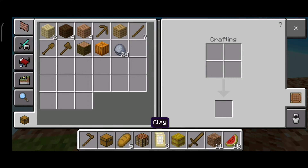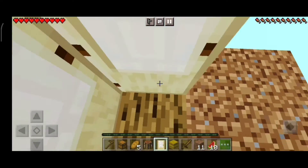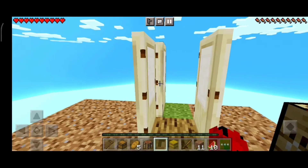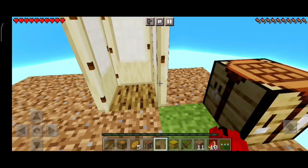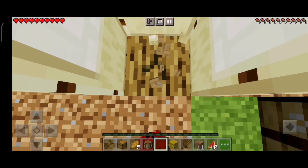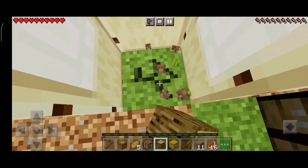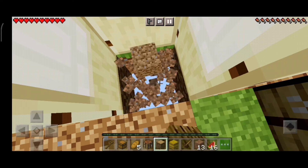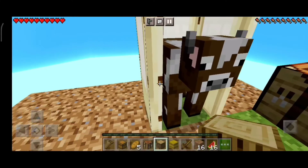I don't really like this birch door but I have an idea — I'll place it in the Skyblock so it looks great and gives some feature to our block. It looks beautiful! I'm also going to craft a trapdoor and place it on the upper side of the door. I think it will look great because we are beautifying this one block.